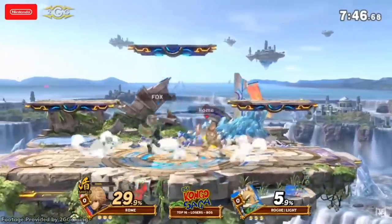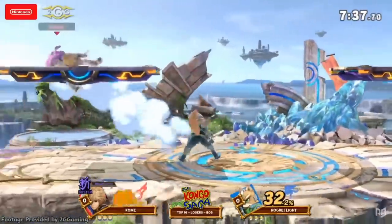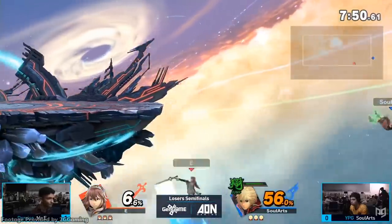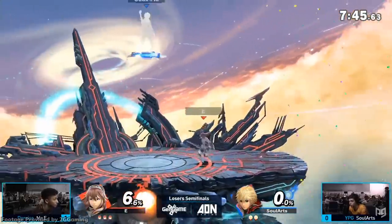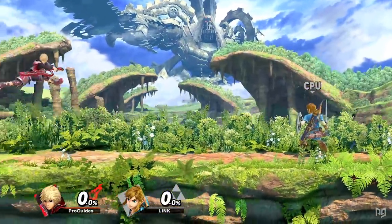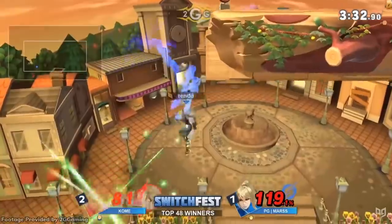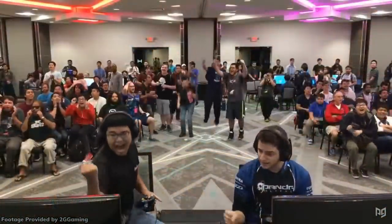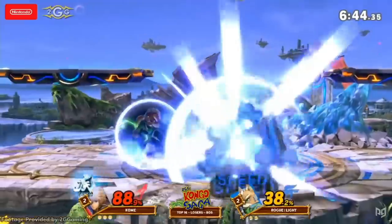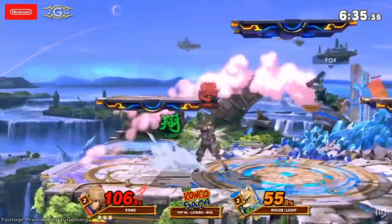Otherwise, Shulk still struggles with fast characters who can overwhelm him and beat out his slow startup. This leads him to rely on Shield Art tricks to break combos and Jump Art tricks to escape disadvantage, both of which have their inherent weaknesses and cannot be used again for a short time. Shulk will also struggle against strong edgeguarding characters. His Air Slash won't immediately snap to the ledge without Jump Art activated, making him extra vulnerable to two-framing strategies and counter edgeguards. Additionally, Shulk relies on his Monado Arts to unlock his greatest attributes, but each art locks Shulk into a more obvious strategy, making the counterplay straightforward at times. Looking at results, Shulk isn't the most represented character at top level, but his best mains Kome and Niko have both performed well. Kome has wins on Japan's best players and has placed top three at many major tournaments, and Niko has many impressive placings and wins in the US. His nuances and lack of representation may also allow him to catch more players unprepared for the matchup.